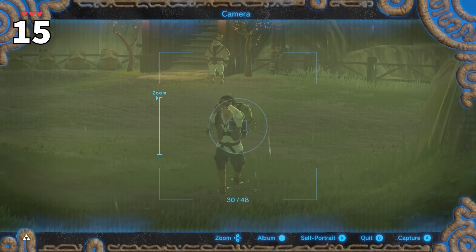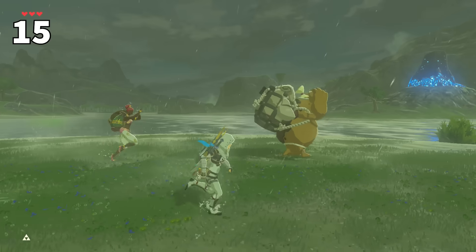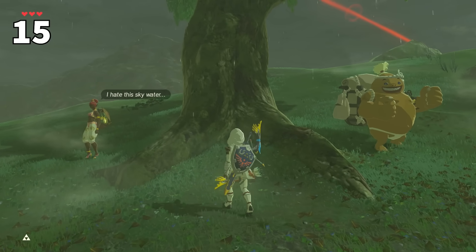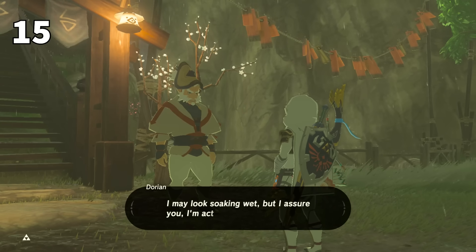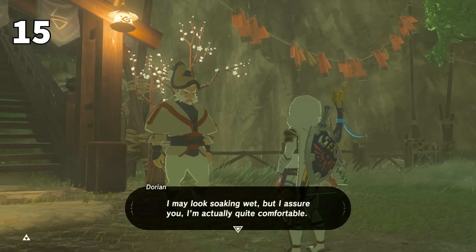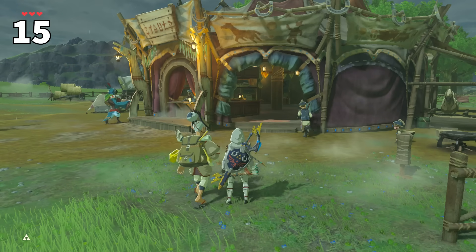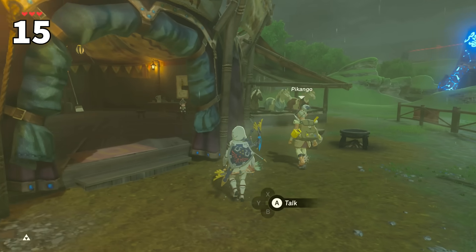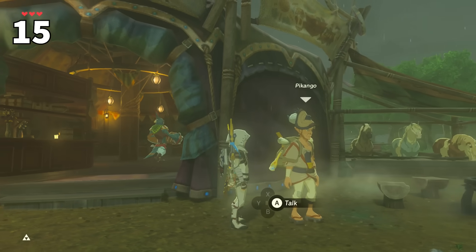This is a subtle detail you might not have noticed, but all Sheikahs are completely unfazed by rain. While most other races run for cover while it's raining, all Sheikah don't care, or even prefer it. If you talk to Dorian or Kato while it's raining, they'll explain how Sheikah outfits keep the rain off, ward off lightning, and are still comfortable when wet. You can see Pokongo always stay outside rather than hide inside the stable with the other Hylians, as he's more in his element in the rain.